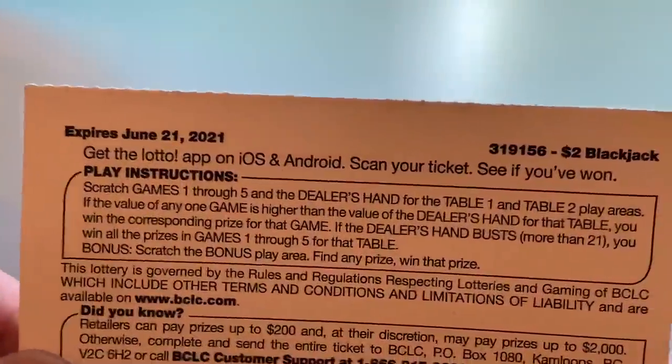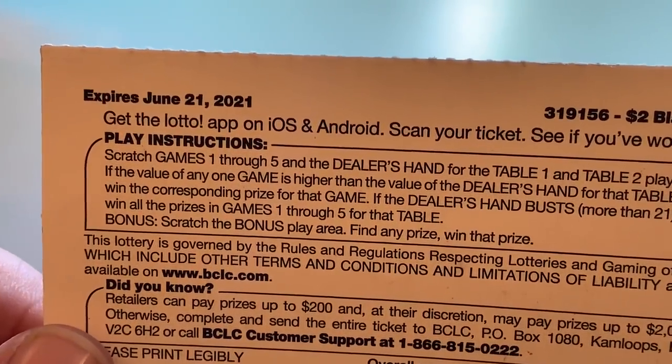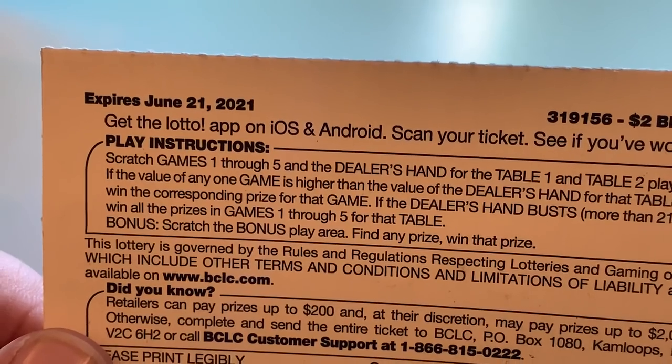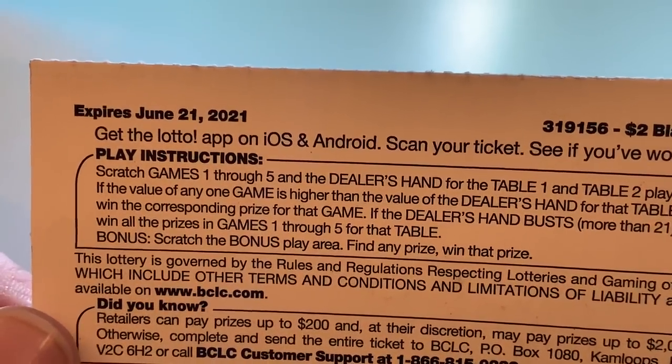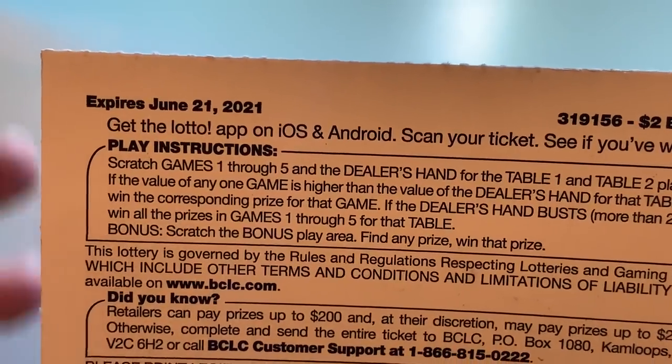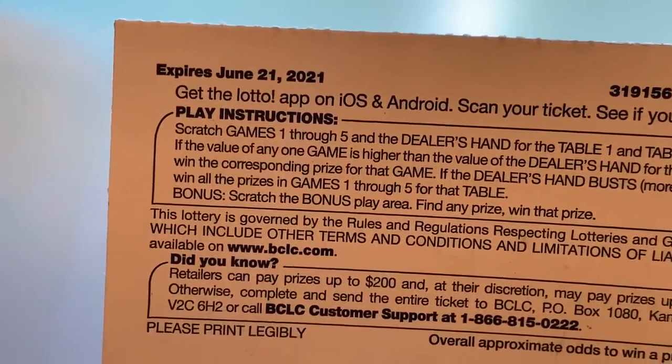Let's see — instructions. Games 1 through 5, dealer's hand for the table, and table 2. Play areas: if the value of any one game is higher, win the prize below. Bonus: scratch the bonus play area, find any prize, win that prize.